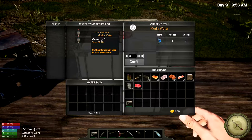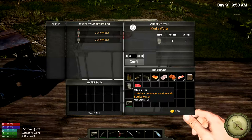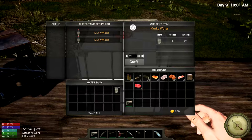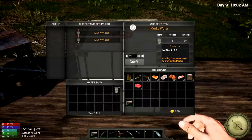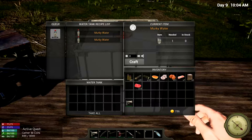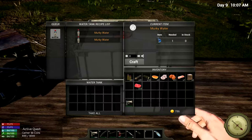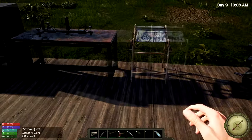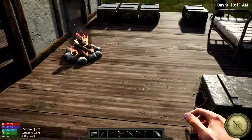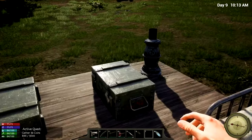The water tank produces murky water. So if we do this, we don't actually have to fill the bottles with water ourselves — we just craft bottled water. I can make 25. Actually, we can use scrap plastic and make it into these murky water bottles, and then we'll have to put them in the campfire afterwards to purify them. It doesn't seem like I have any more scrap plastic right now.